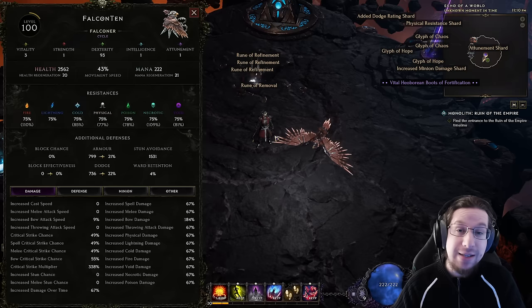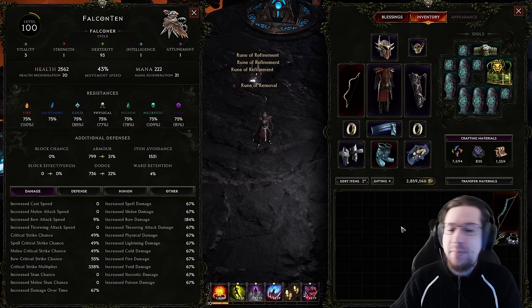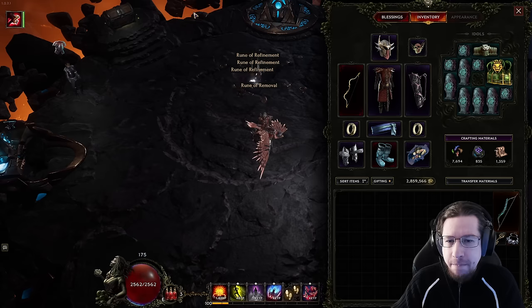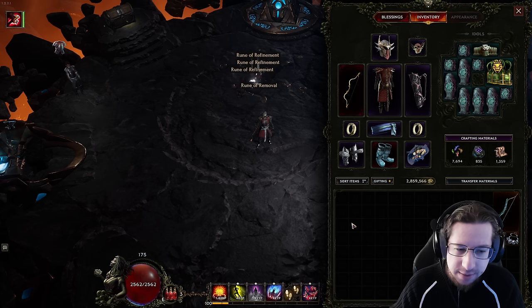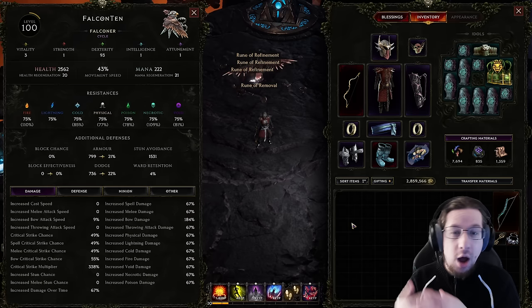First up, a build that's not super tanky: my Falcon Divebomb build. I've got all my resistances capped. I don't really have any armor or dodge because I wasn't focusing on it. I'm crit avoid capped. Endurance is alright — that should protect against some one-shots. I've got 41% glancing blow, which isn't terrible. Nothing really to write home about, aside from maybe being a rogue with 2.5k life, which hey, it's not the worst. And I think a lot of people end up in this situation. For a lot of builds, these aren't bad defenses — you can have a pretty good time up to a few hundred corruption with honestly a little bit worse than this. You probably need about 2k life.